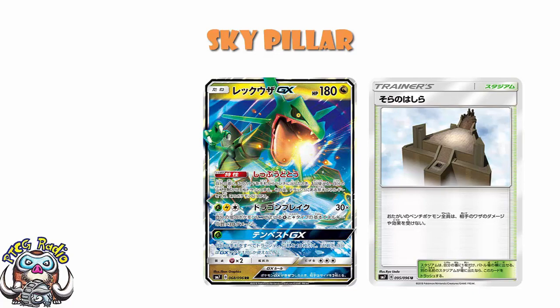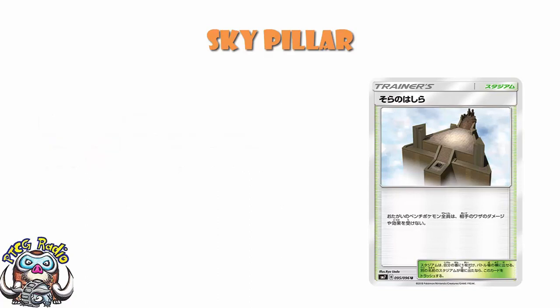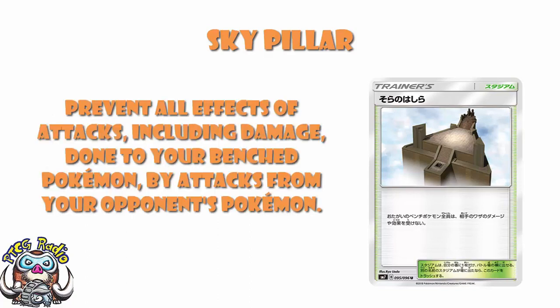Our translation here — they don't always come from David Hockman, but they often do, and this is one that has come from the lovely David Hockman. He tells us that what Skypillar does is it prevents all effects of attacks, including damage, done to both players' bench Pokémon by their opponent's Pokémon's attacks.